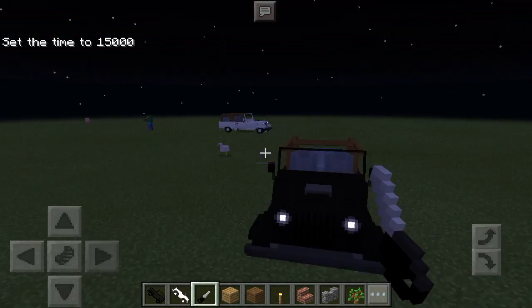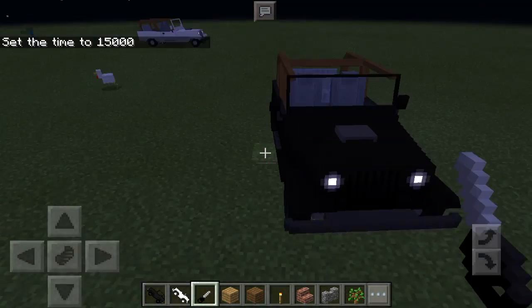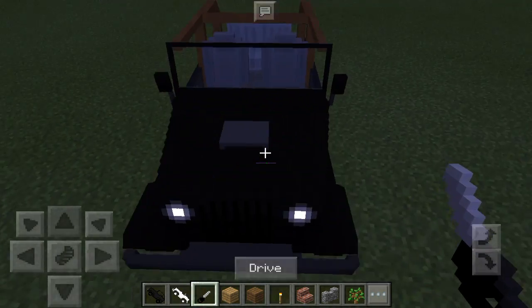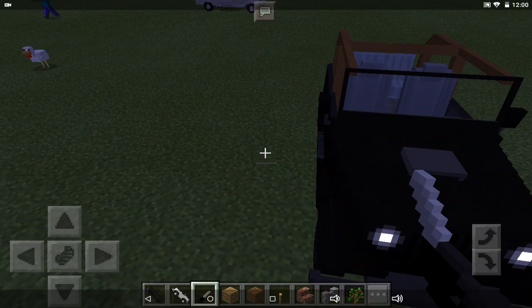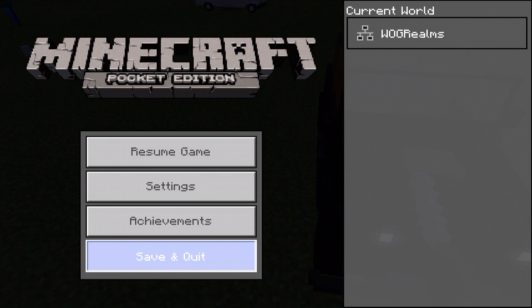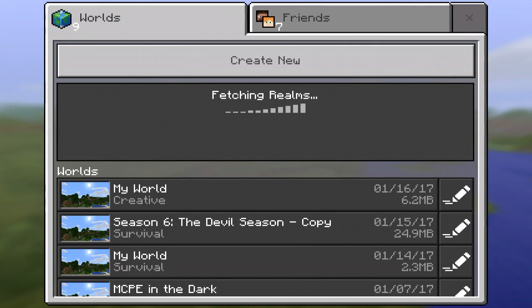You won't see any spiders or cave spiders spawning, because they'll be replaced by these lovely cars. I'm going to go ahead and show you guys the other color options — maybe one or two of them. Let's exit out of the world and go change the resource pack to make it a different color.